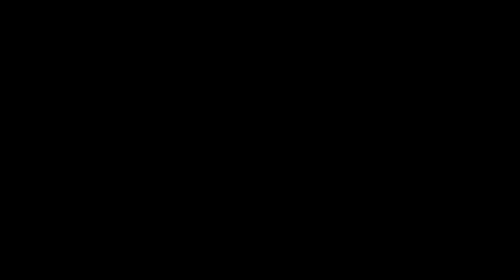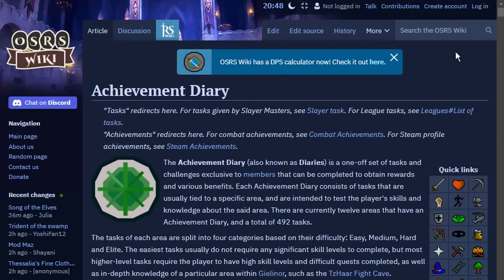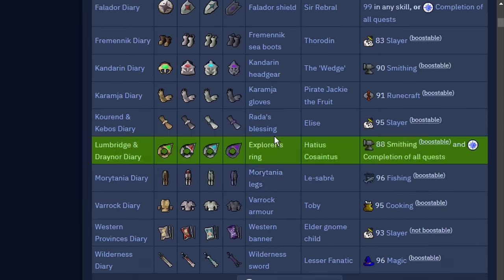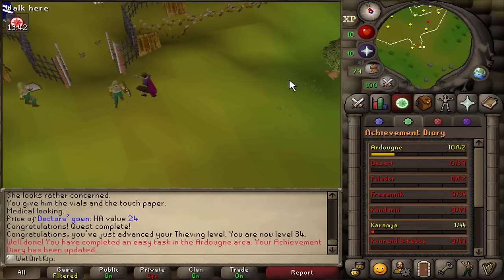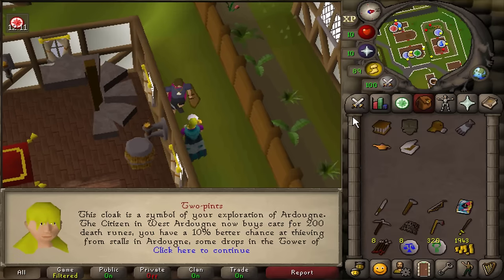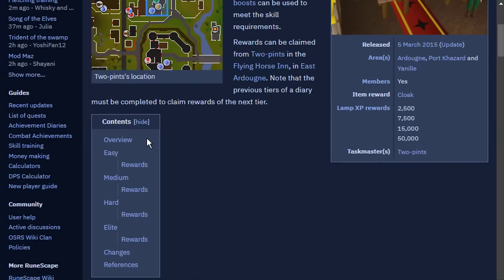Along the lines of questing, the next thing to talk about is Diaries. All Diaries are members only, but just like with questing, they give you good goals to work towards because they all have skill and quest requirements. Diaries are a list of tasks grouped into certain areas of the game — like the Varrock Diary, Falador Diary, and so on. Each location has different tiers: easy, medium, hard, and elite. Once you complete all tasks in a specific tier, you get the reward — useful items, XP lamps, boosts, and bonuses. The Ardougne easy Diary has the lowest requirements and anyone can do it on day one.